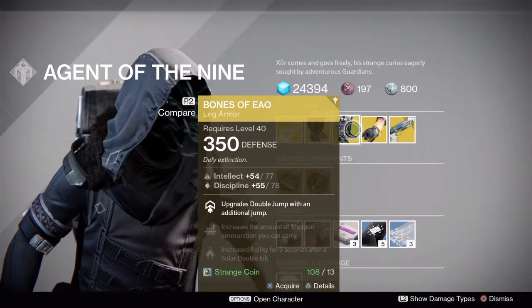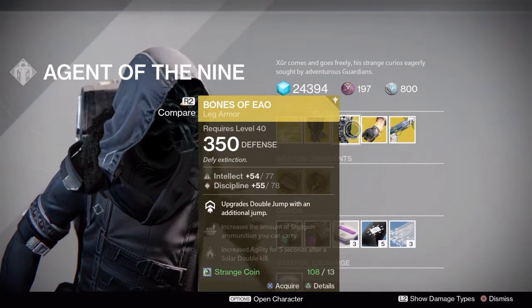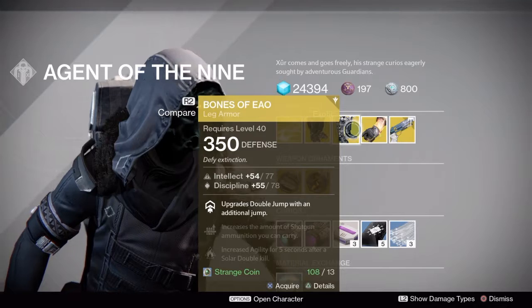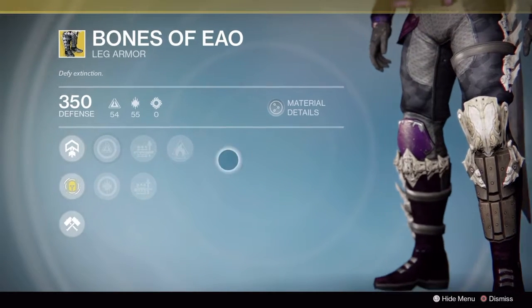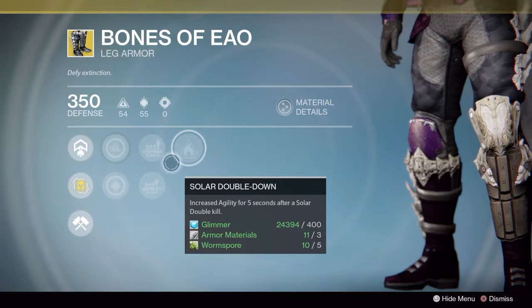Now the Bones of Eao for a Hunter will give you an additional jump, keeping your mobility high. You break line of sight and just get to where someone will not expect you to be, which is also very good for avoiding those shoulder charges.